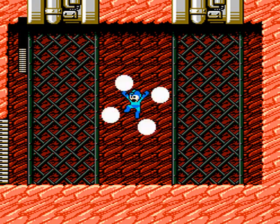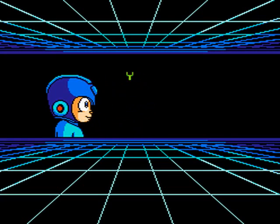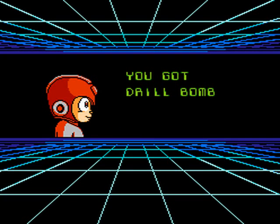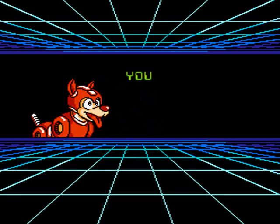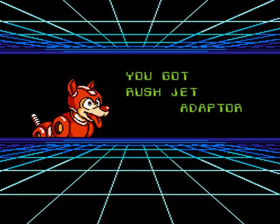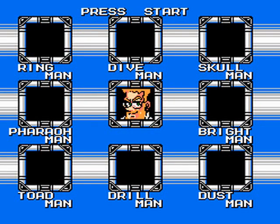Anyway, that's the last boss down, so now we're gonna get his power-up and then we're gonna be able to go for the final stages! You got Drill Bomb! That is the most awesome bomb ever — it's a jet-powered drill that explodes, how can you not love it? And Rush Jet is always my favorite Rush ability. That's gonna do it for this video! Next time we will go after Dr. Cossack — see you then!